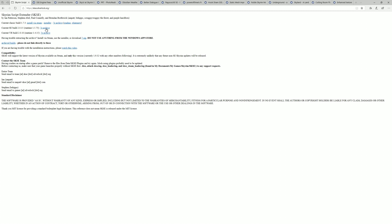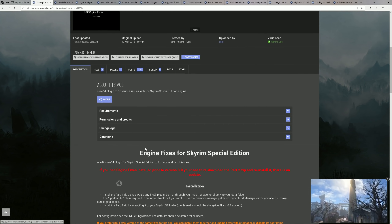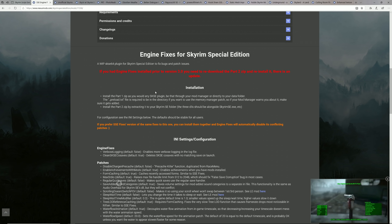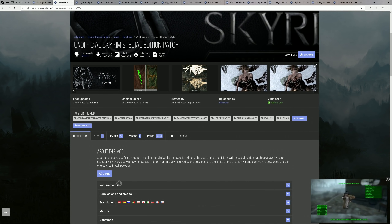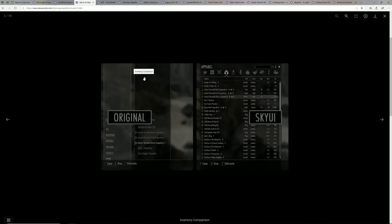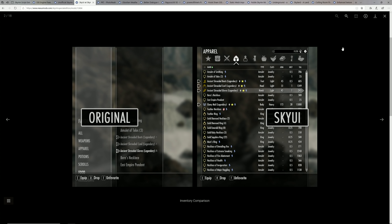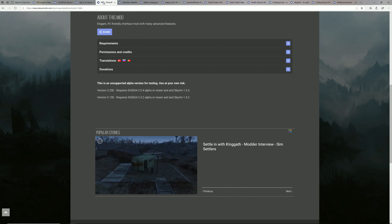Now let's get into our base category. First we need Skyrim Script Extender, which expands the scripting functionality of the Skyrim engine for mod authors. We're also going to want SSE Engine Fixes, which fixes a lot of engine bugs to make your game more stable and allow you to run more mods smoothly. Next is the Unofficial Skyrim Special Edition Patch, which fixes issues in the actual game itself. And then there's SkyUI — a major UI overhaul that pretty much everyone has, and it includes the mod configuration menu which a lot of mods require.